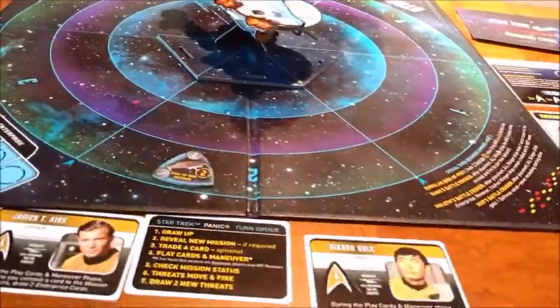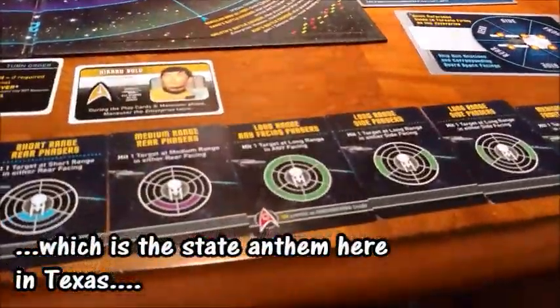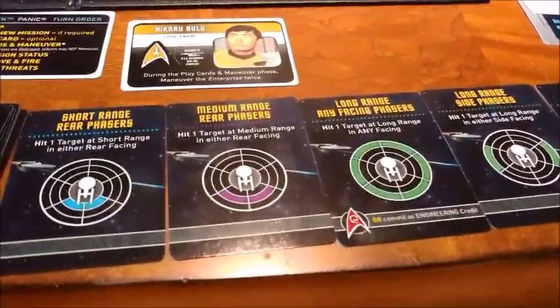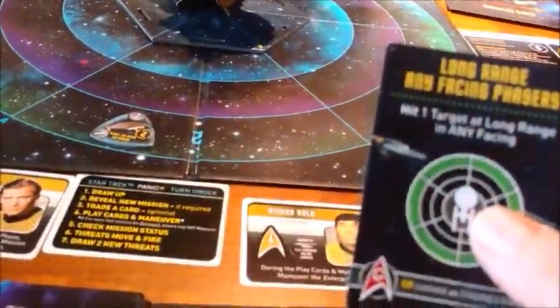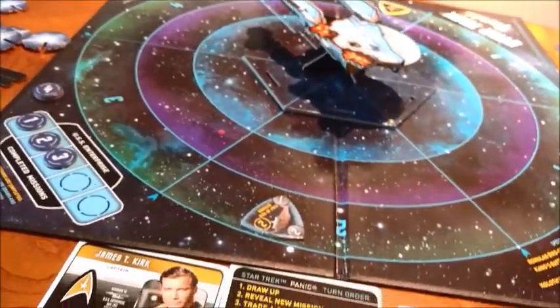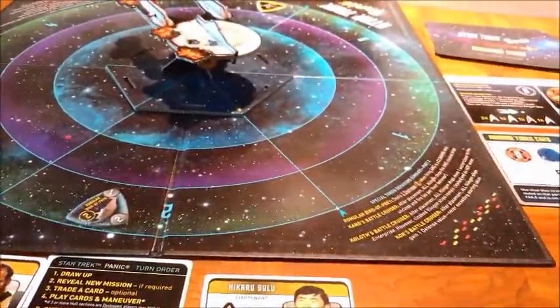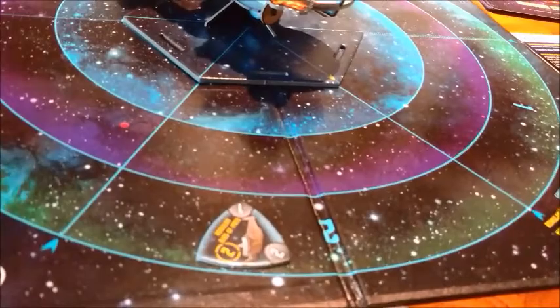That's it for Kirk, so it is Sulu's turn. He draws four — guns, guns, guns. We're going to lose The Trouble with Tribbles anyway because there are no Klingons on the board. Can we trade with anybody for anything? No. Long-range any-facing phasers — I'm going to shoot one at that guy. That's it for Sulu. It seems we've lost all our cards with the icons at the bottom. I got carried away trying to clear out all these Klingons and may have missed some opportunities to apply cards to the mission.